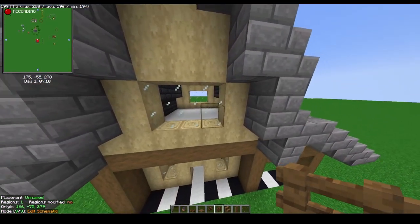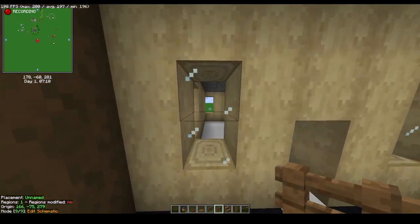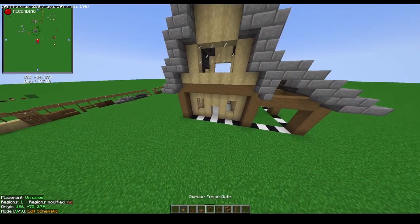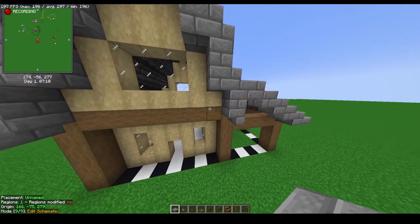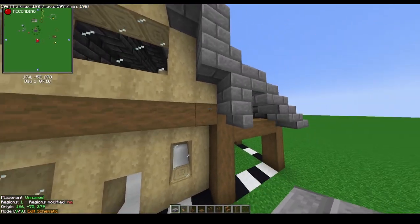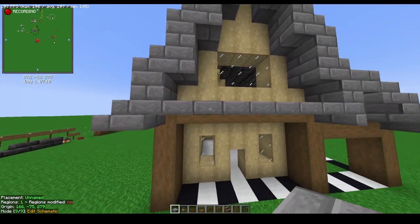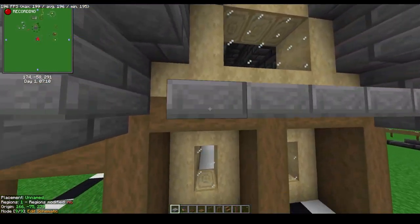Once you finish placing down the floor and this wall on both sides of the upper level, go around and place all your glass blocks on the top and bottom layer just like you see in the video. Next, grab your stone brick slabs and at the very top layer right on that beam, do one row of slabs all the way across on both the back and front side of the build. This is very crucial to the detailing.